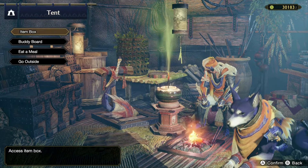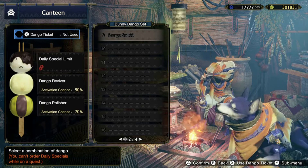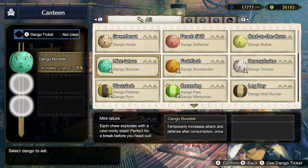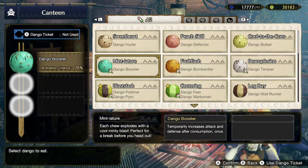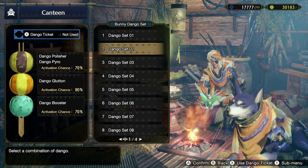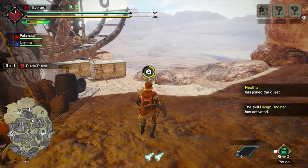I think we're looking good. We want to make sure we're ready. There's one available now - the main aster. It says: 'choose this item with a cool minty or black perfect before heading out - temporarily increases attack and defense after consumption once.' I think we do already have one in our set. Let's go for the dango set and eat up. Bon appetit! Let's move outside and go hunt down this new monster.